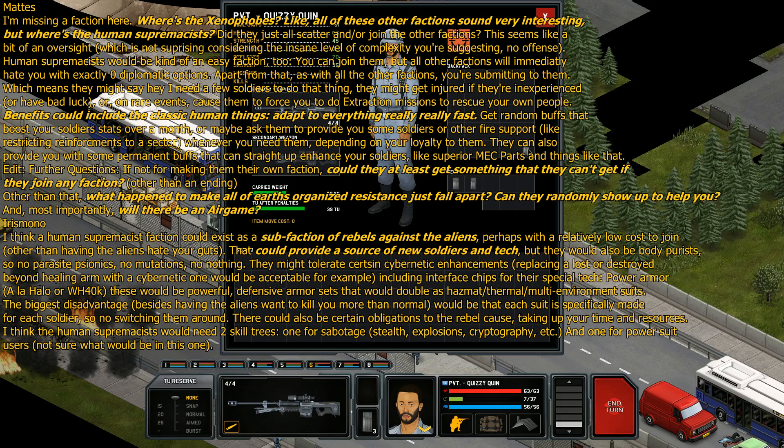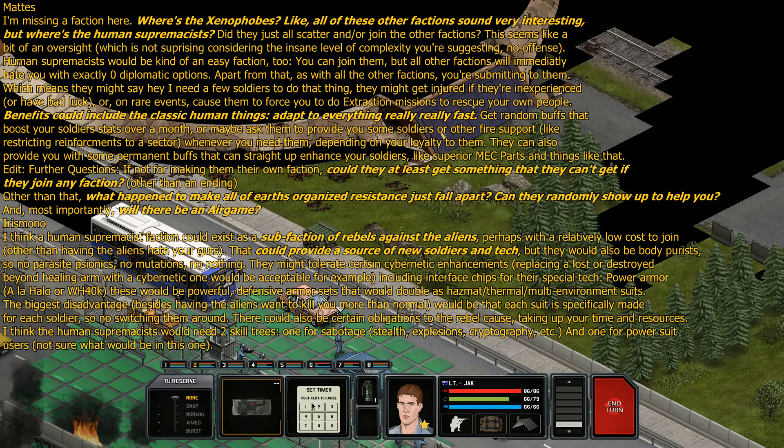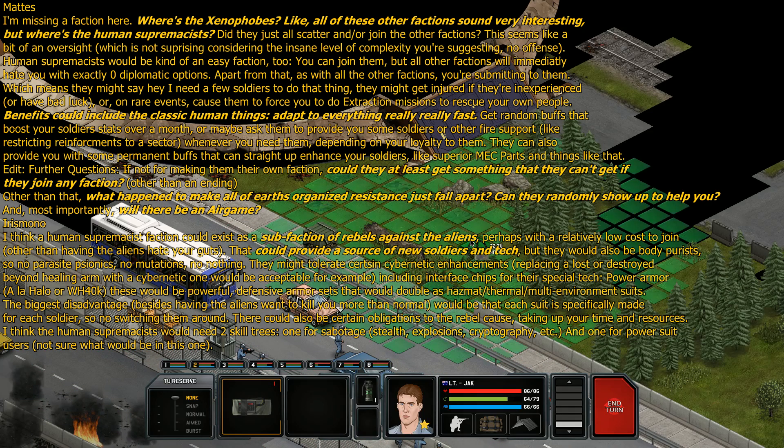Mats is asking: where's the xenophobes? Where's the human supremacists? Benefits would include classic human things — adapt to everything really fast. Could they at least get something you can't get anywhere else by joining any other faction? And what happened to make all of Earth's organized resistance just fall apart? Can they randomly show up to help you?